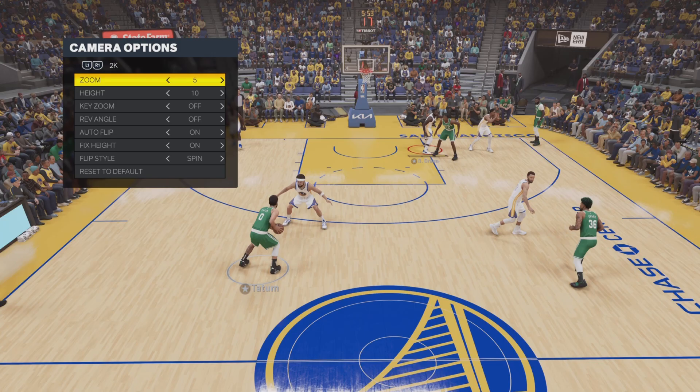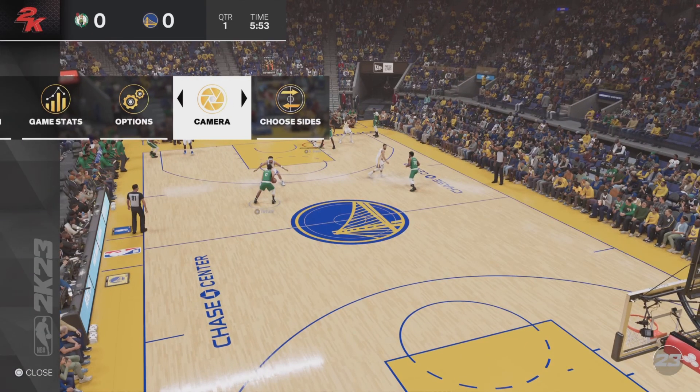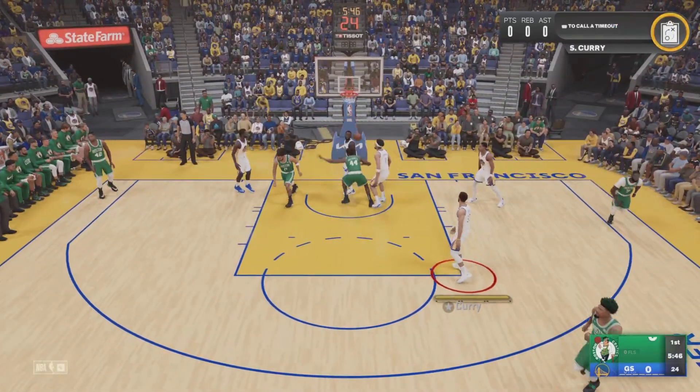Click back, and whenever you click back it's gonna ask you to save your camera settings. You want to click Yes — or if you just want it for that game, it'll only apply to that game. But if you click Yes, it will change it permanently until you change it again. Click Yes, go back into the game, and we are here with the new camera setting.